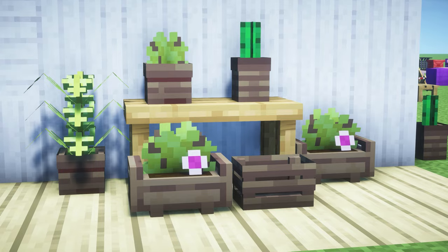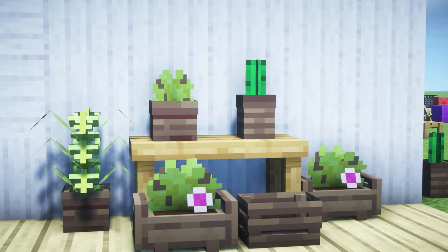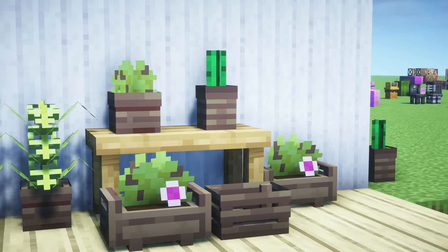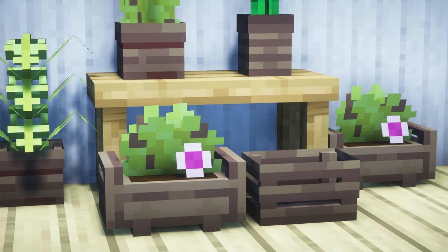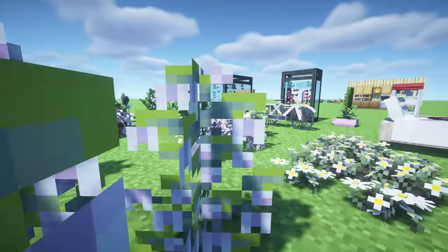This next mod is called Pot Leaves and it's just a simple mod that adds little leaves with pots in the game. It's very simple, very cute, and you definitely need to install this if you want more floral elements and more plants to decorate with.